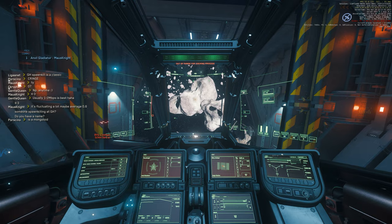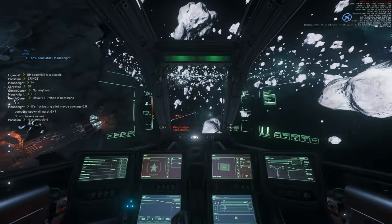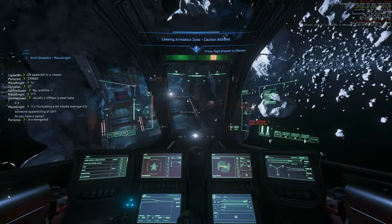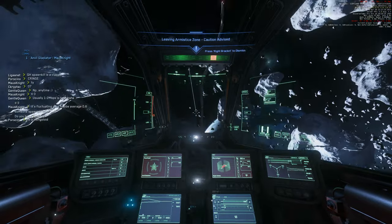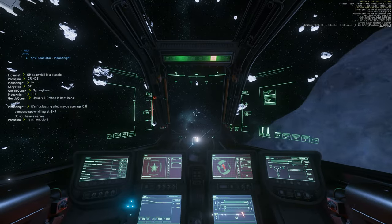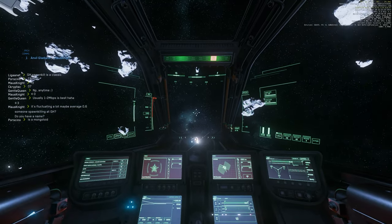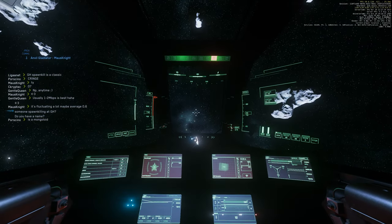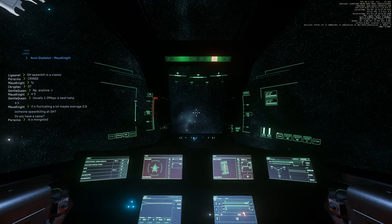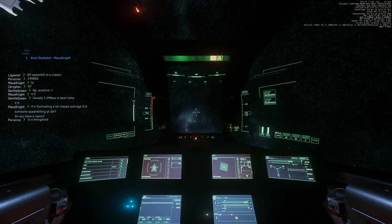So, is the Anvil Gladiator fit for piracy? The Anvil Gladiator is a fantastic ship. You can fly it solo and still stand a chance against bounty hunters. You can fly it with a gunner and be very competitive against any ship in the game. With the size-fives, especially with the new changes to missiles, you're able to have a good effect on larger ships. The only issue with the Anvil Gladiator is its terrible top speed and slow acceleration.